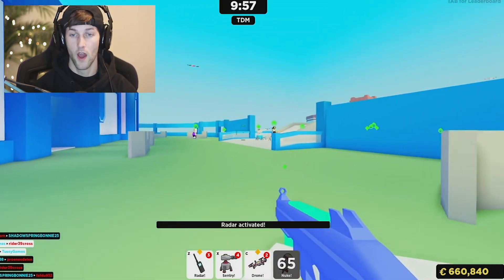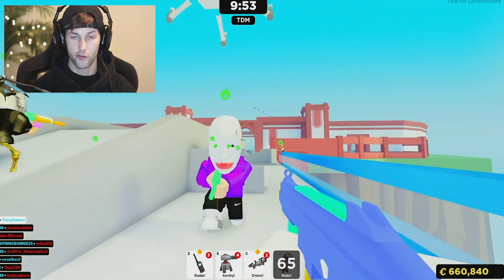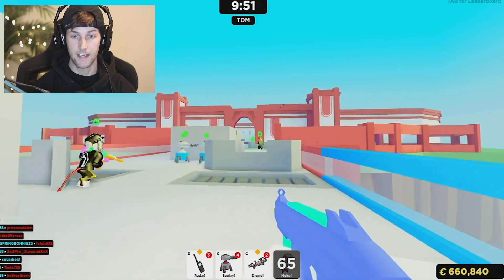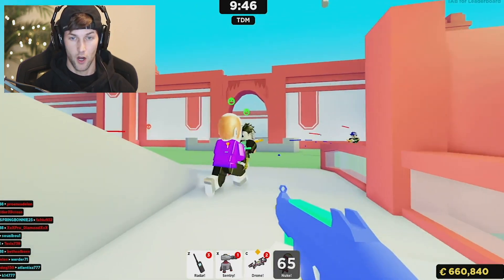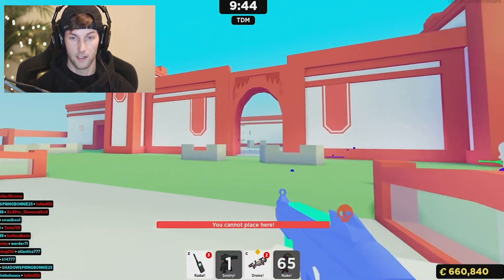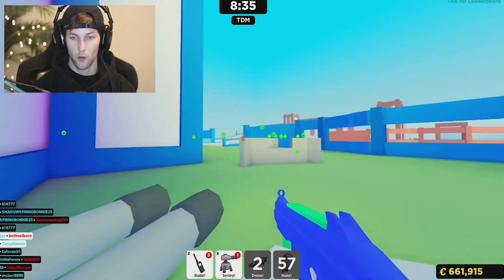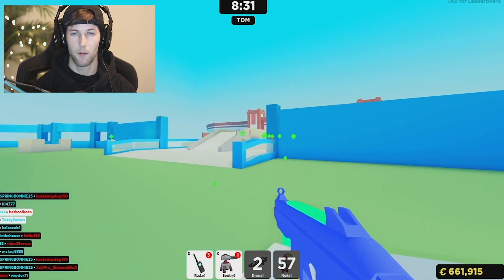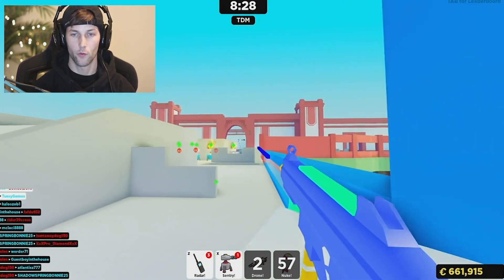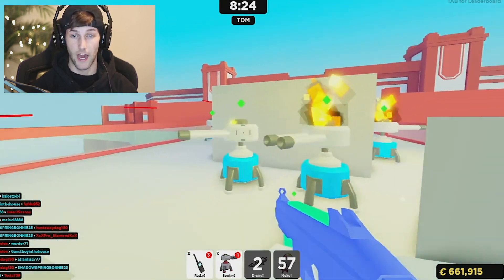We're going to get out here — pop a drone, pop a sentry, and place these sentries strategically. Felipe, you have to face the battlefield or you are going to die. We've got a bunch of sentries out here. Let's see if we can get some kills with those — that will definitely help with the UMP. We're at 43 kills already, and it's been about six minutes.